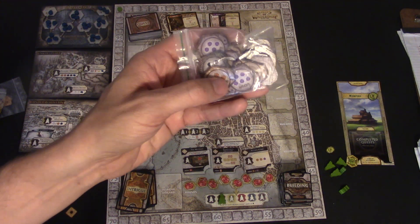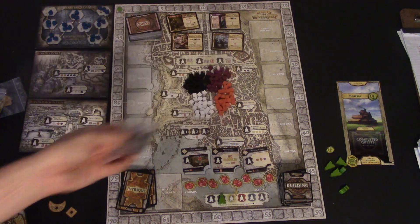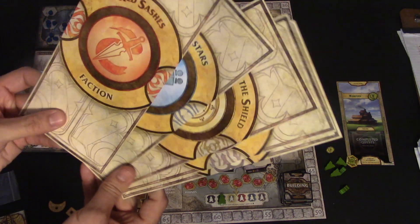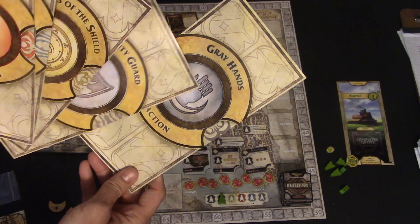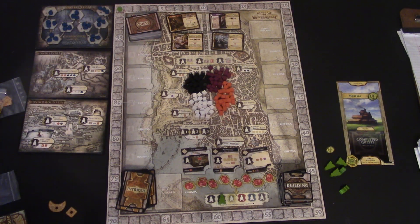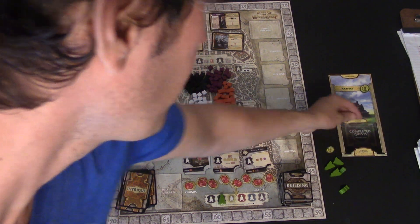The expansion also comes with these five-of-a-kind cubes. If you get too many cubes on your thing, you don't want to run out of cubes in the game — you can use this to supplement five cubes when you get them. They're just little tokens. Each player is going to pick from one of the five factions. There is a sixth faction called the Grey Hand, which is in the expansion.